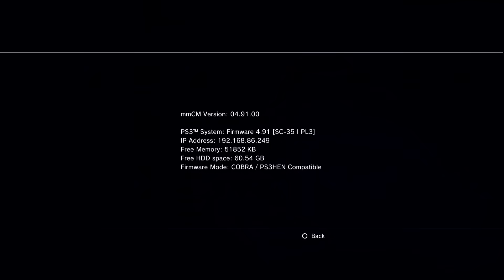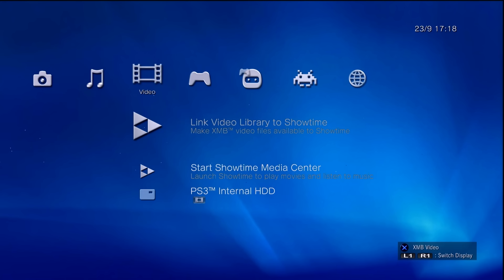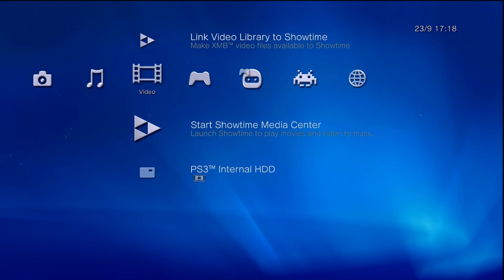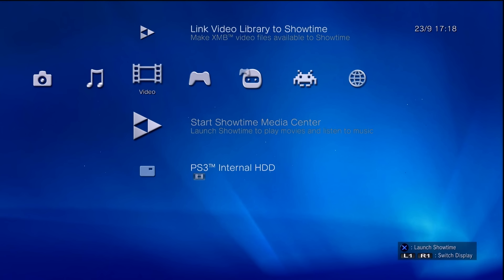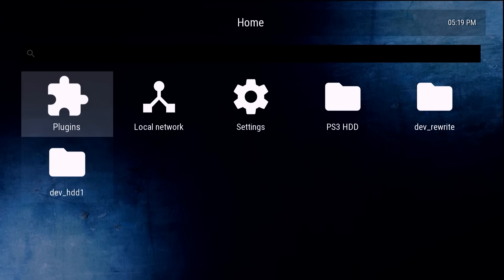Checking system information right off the bat, it now properly shows MMCM 4.91 and displays my firmware as 4.91 — accurate since this is running PS3 HEN with HFW 4.91. It's nice that this has been updated for the first time since 4.75. If you want to play around with Showtime, you can go to the Video column and select Start Showtime Media Center, which boots you into Movian M7 7.0.2.